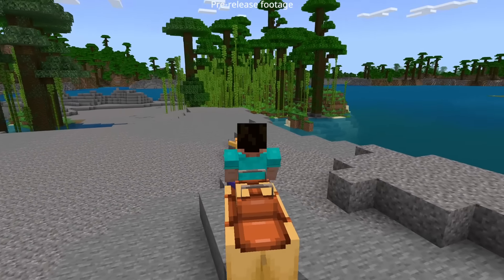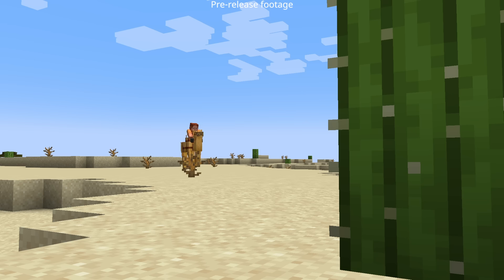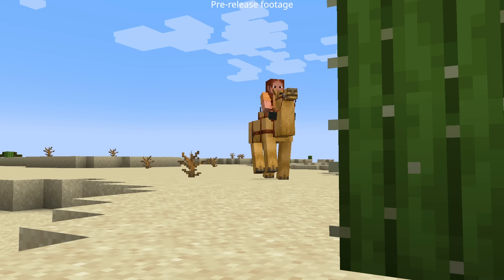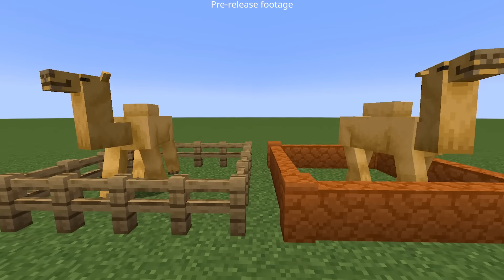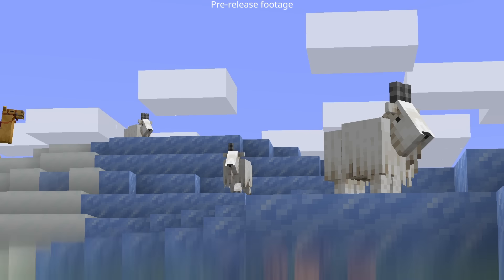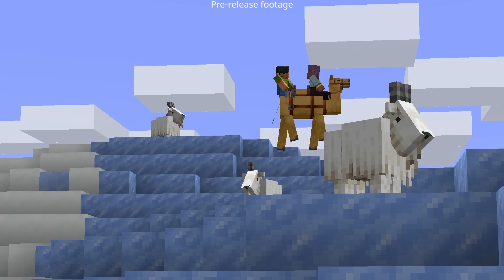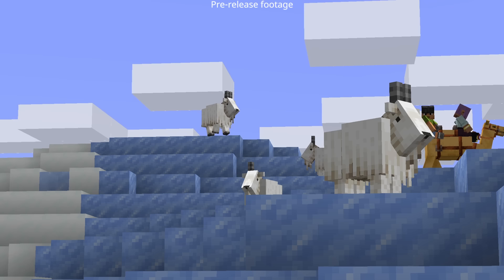Some of the things you can do by riding the camel: you can sprint with the camel, and you can even sprint while you're hungry because the camel isn't hungry. The camel has such tall legs it can actually walk over fences. And another really cool thing is that two people can actually ride the camel — one can be the one driving it and the other one can pretty much just chill out and have their lunch in the backseat.